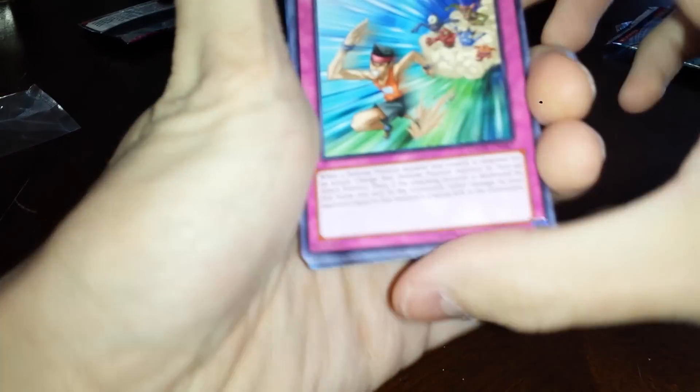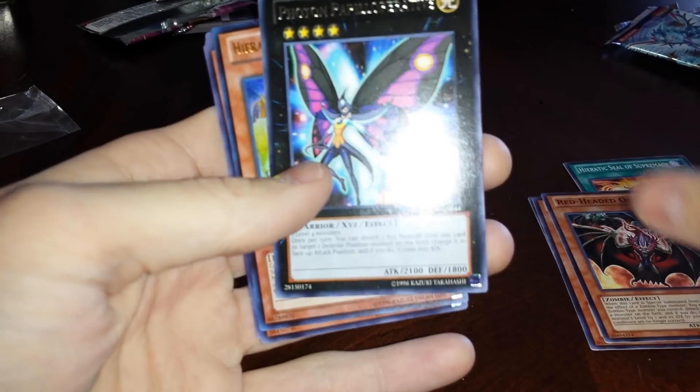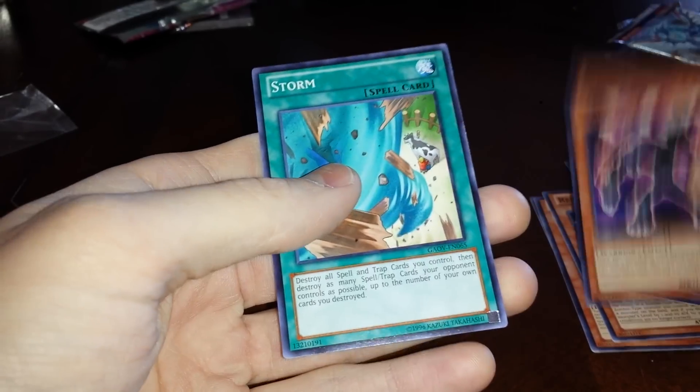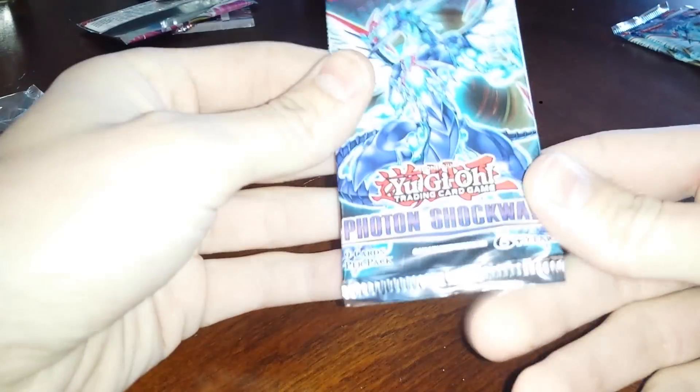That's the next Galactic Overlord — if I can get it open. Got it, just needed a little force. We've got Gamoshara, Heretic Dragon of Su, Heretic Seal of Supremacy, Red Headed Oni, Photon Fepiloperative, Heretic Dragon of Sutekep, Inzektor Airwig, Blade Balancer Storm. The old Yu-Gi-Oh cards are a lot easier to pronounce than these newer ones, but regardless, not bad. We've got three more.